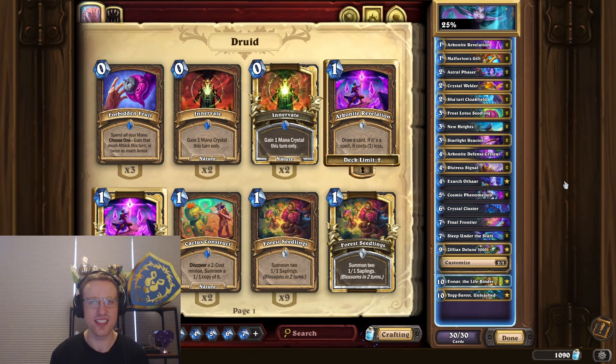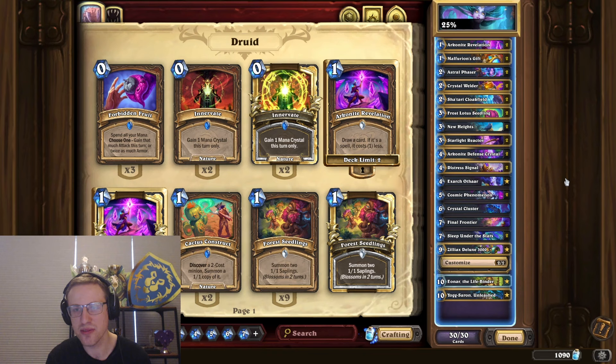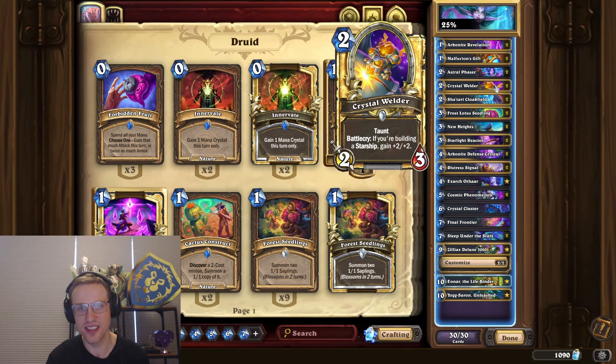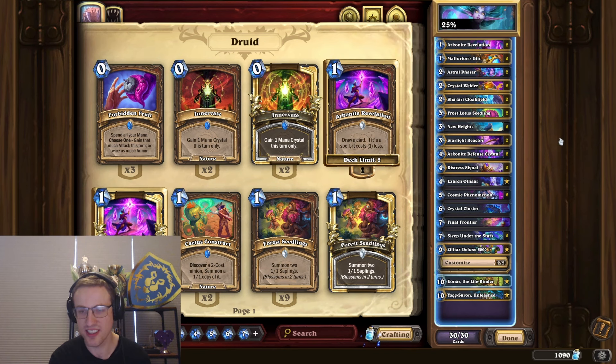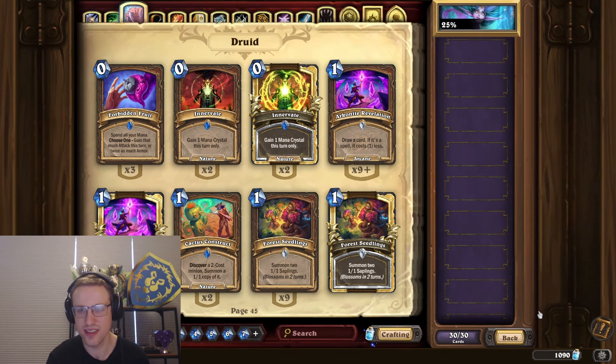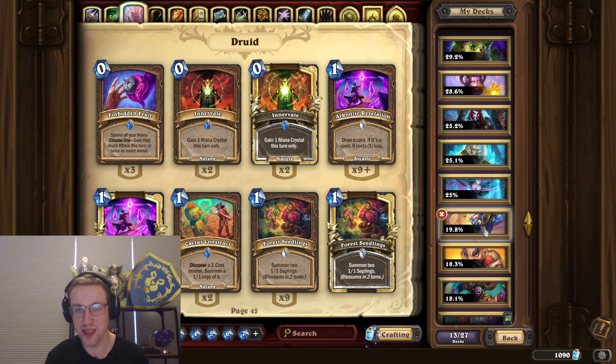Now going to 25% — this is an actual Starship Druid deck. It flopped with the expansion, which is a shame because it was fun in theorycrafting. The meta is just too fast for this deck; it really lacks early game. It's possibly missing a Crystal Cluster, Astral Phases aren't great, and Crystal Wild two-mana 4/5s aren't great either. Against faster decks you probably lose due to lack of early game, and against slower decks you run out of value because it's not running Kil'jaeden, so a few board clears and you're done.